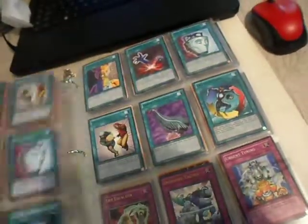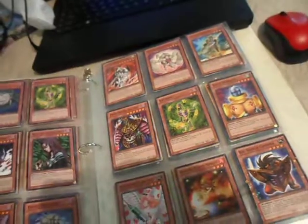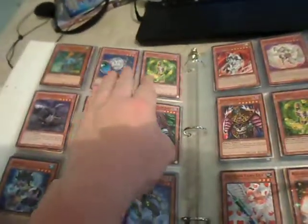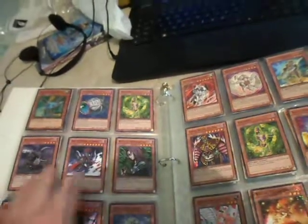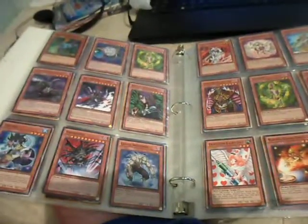Like I said, everything like this is just like the last one. Might as well specify — these are black glossy rares. Common, but this is Doom Caliber Knight. What are you going to do?